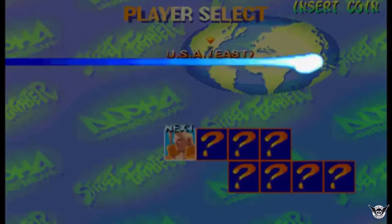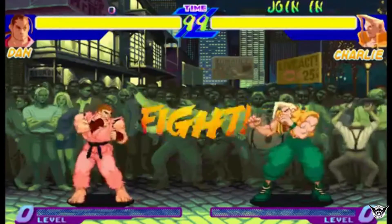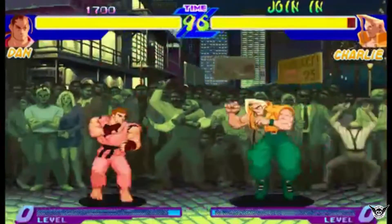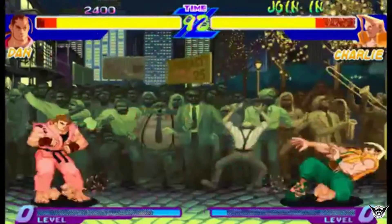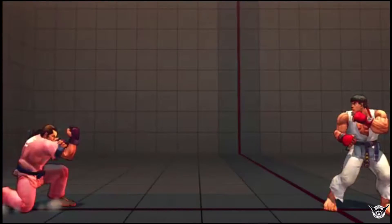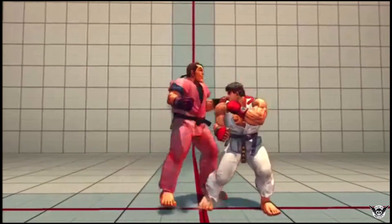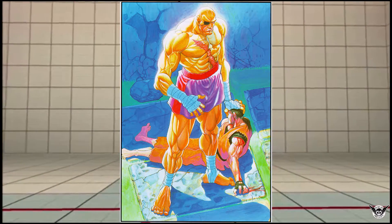The character Dan Hibiki made his debut as a playable character in 1995's Street Fighter Alpha, and he's gone on to appear in a number of different titles. Though he is somewhat of a fan favorite, Dan is often added as a joke character, known for his short-range fireball and his moveset consisting of mostly taunts. But his first appearance in the Street Fighter universe was an illustration by co-designer Akira Yasuda.